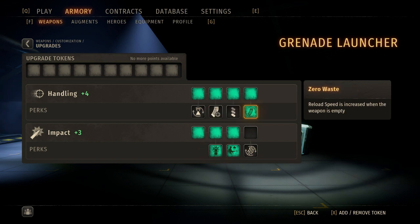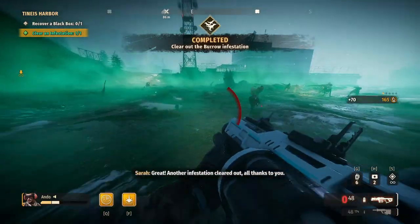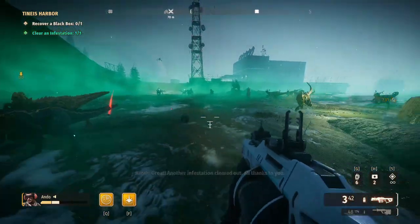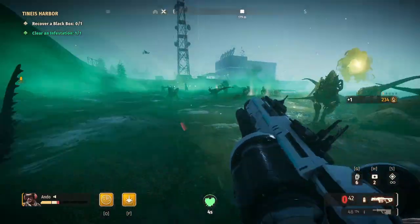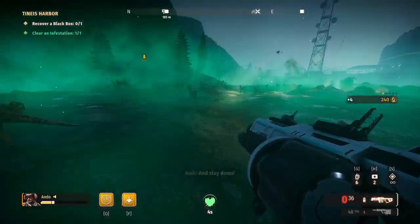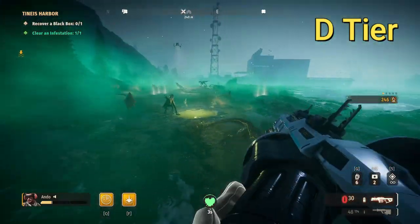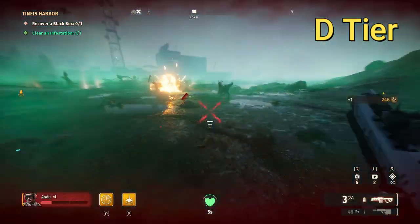Your other choices include speccing into Zero Waste to increase reload speed when emptying, or focusing on Uninterruptible in order to reload instantaneously upon taking damage. The latter build is a higher risk, higher reward as the Operatives — the only class who can use the grenade launcher — have the lowest health pool in the game. For those reasons I'd rank it at D tier, only because of its usefulness in a team situation.